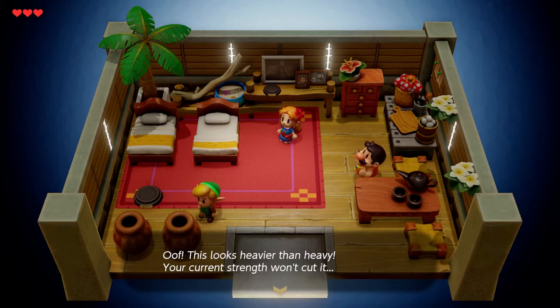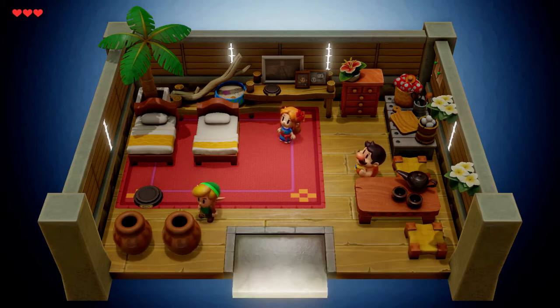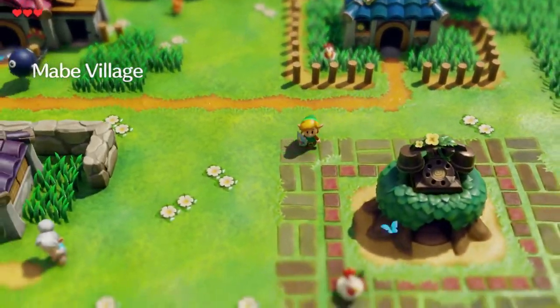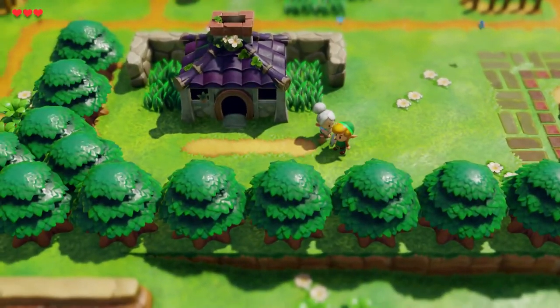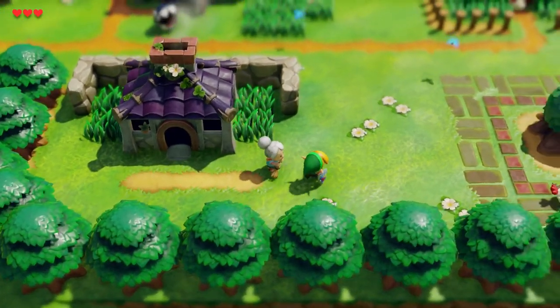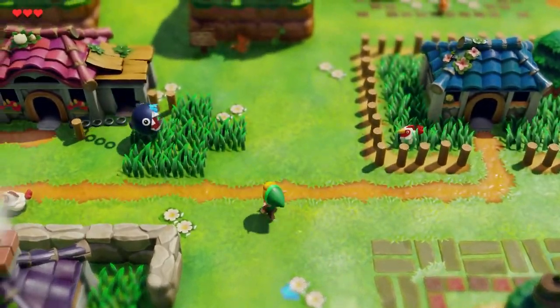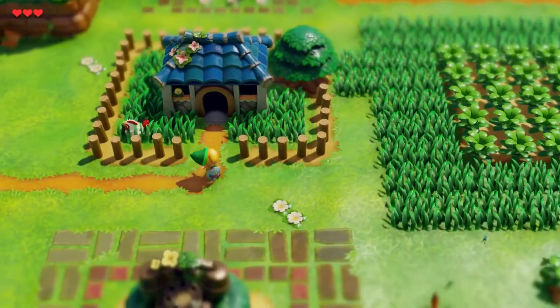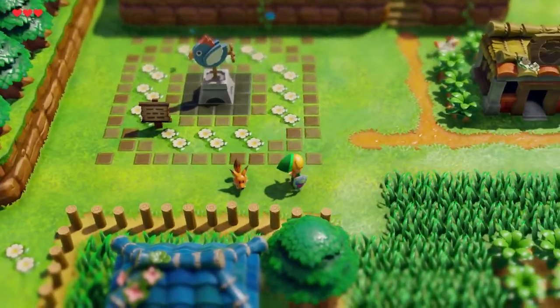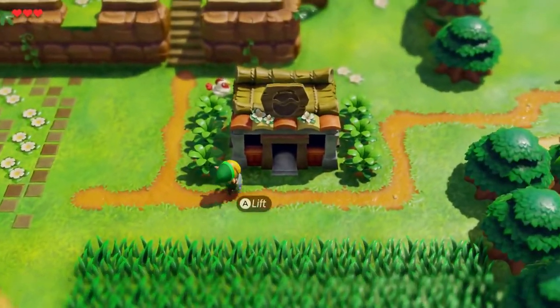This rock looks heavier than heavy. Your current strength won't cut it — we can't get those yet but eventually we might. So if we exit the house and talk to people, let's talk to some people. We're in Mabe Village now. Awesome. There's an elder here sweeping the grass. Here's a chain shop by the way — we'll get to that in a second, maybe in the next part or so. I kind of just wanted to lay back and relax for this first part.